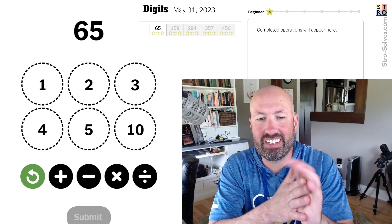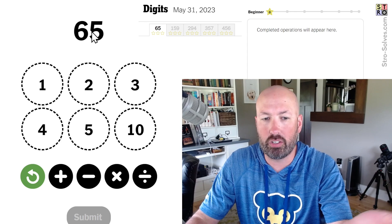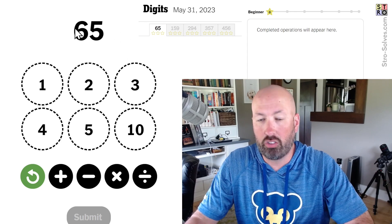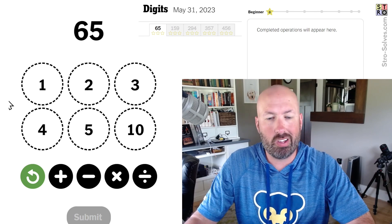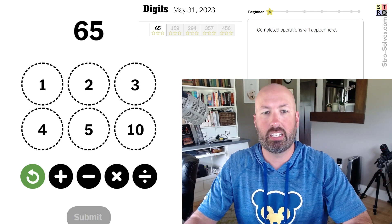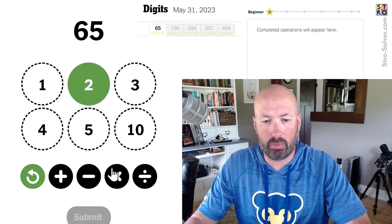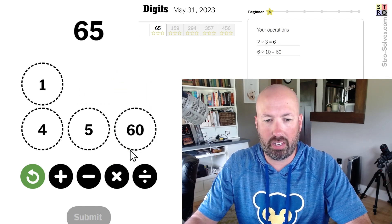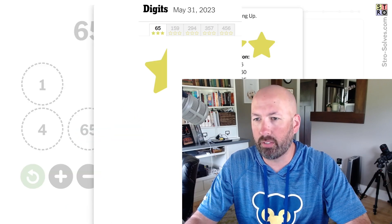I thought I'd take a look at today's Digits puzzle. This is the math puzzle where we have six numbers that we have to use to make up a bigger number. There are five different goal numbers — target numbers — that we're trying to get to, and we're trying to get all five of them to earn all 15 stars. So 65 — well, it's obviously two times three, which is six, times ten, add five.